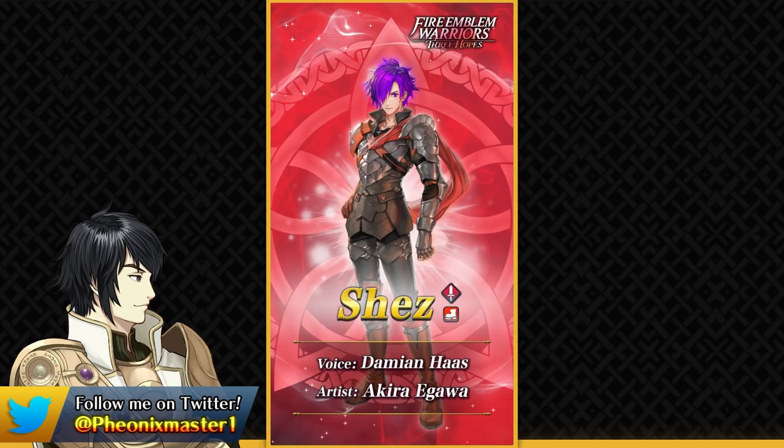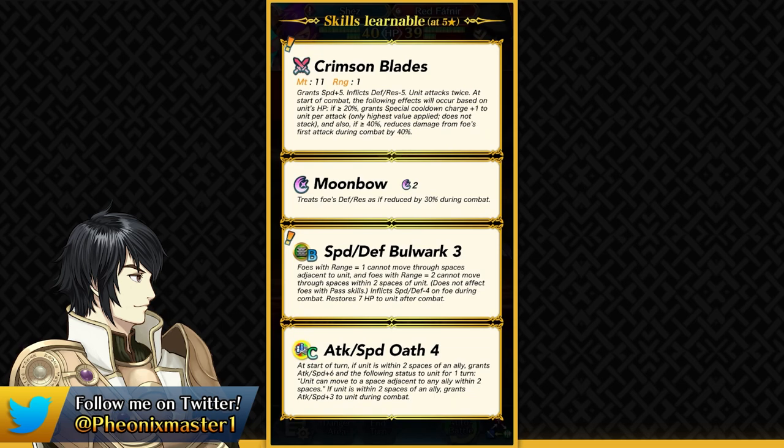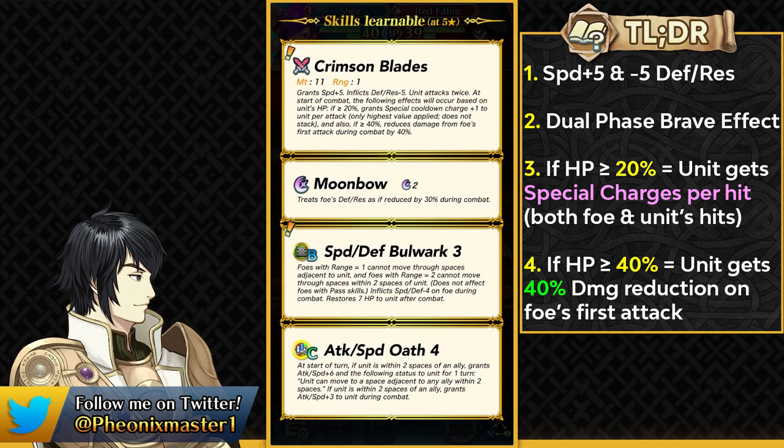The first unit on this banner is male Shez, who is a Sword Infantry unit. This is a very competitive class, but Shez is able to stand out with his Crimson Blades. This is a Leaven Might weapon which gives you plus 5 speed and also has the penalty of minus 5 defense and resistance. This is a dual phase weapon, which means he can quad attack both in the player phase and in the enemy phase.